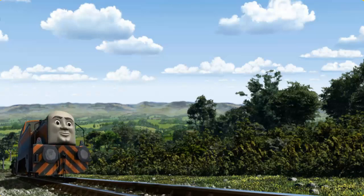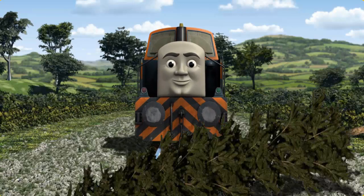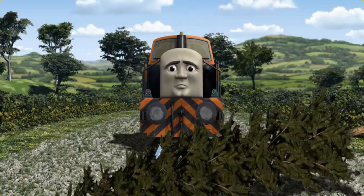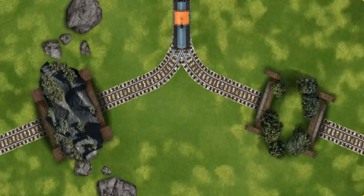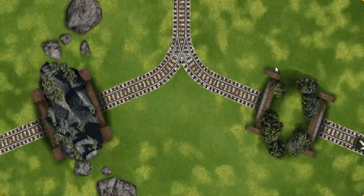Den went through the countryside. Suddenly, the tracks were blocked. Den had to stop. He needed to go a different way. Find the track that goes through the hill. Let's go!